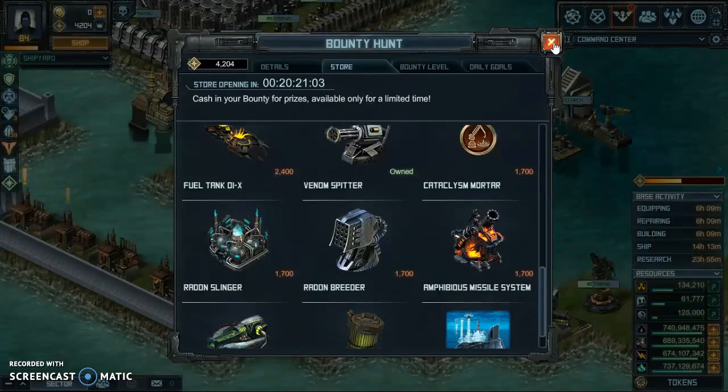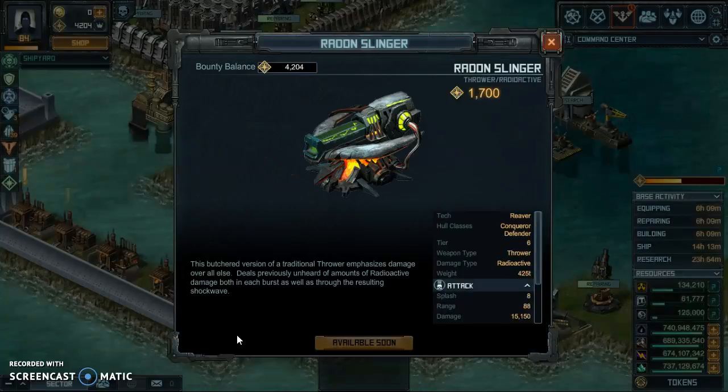The radon slinger is something I'll definitely bring up. The Birchard version of the traditional thrower seems pretty good — I've seen some YouTube videos on it and it's doing well. The only thing is it only goes on your conqueror or defender class hulls; it will not go on any other type of hull like skirmish or assault.